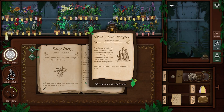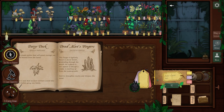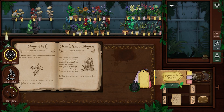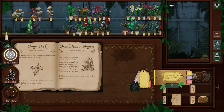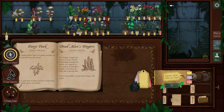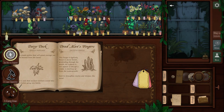Dead man's fingers — okay, I know that one. Let's just go real quick because, you know, dead man's fingers. Here it is — digitatus mortus, or dead man's fingers. Typically found in dense forest, protruding through the murk. At a glance it may appear as though a corpse is reaching outside. To strengthen resolve and sharpen the mind. Strength and resolve. Okay, next customer I guess.